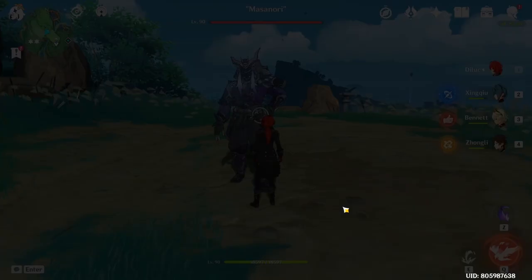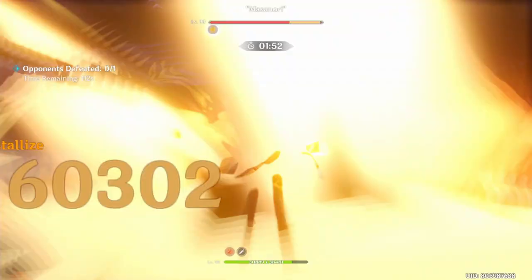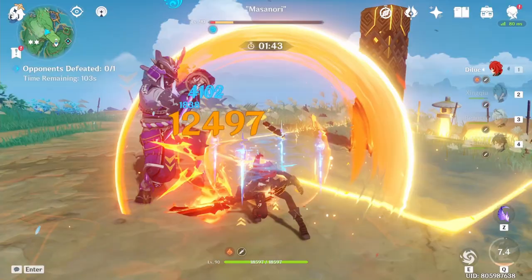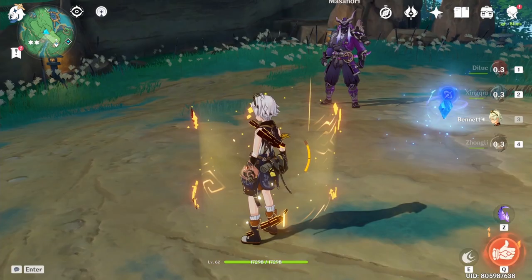Zhongli first, then Bennett — use elemental skill and burst — then Xingqiu with elemental skills, then D-Lock. Keep whacking until your elemental skill is back off cooldown, then do the standard combo: normal attack into skill, normal attack into skill, then move. Once you do that you swap back to Zhongli, pop his shield, swap to Bennett, and if the Meteor isn't still active you just use Xingqiu instead. Then repeat the cycle — rinse and repeat.